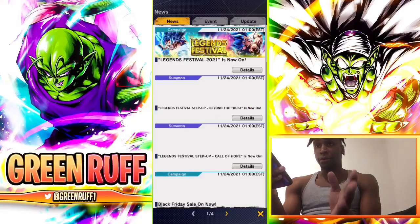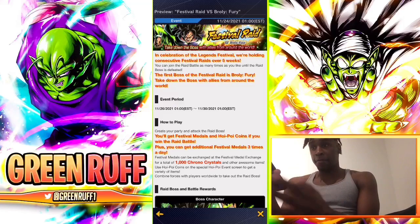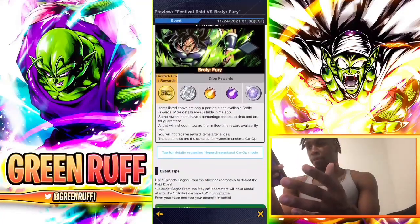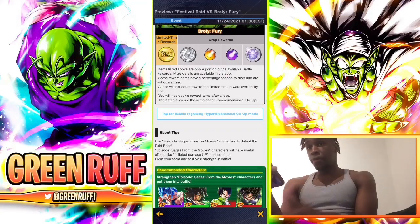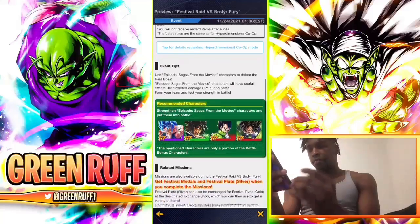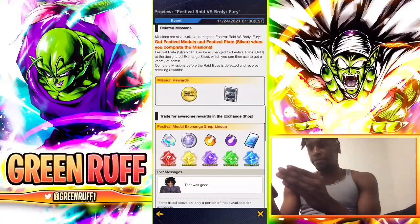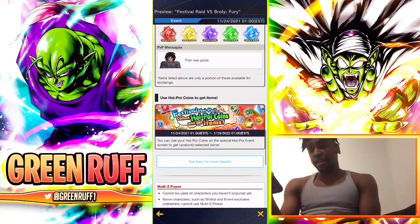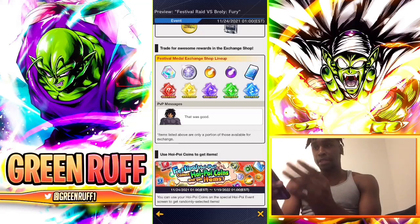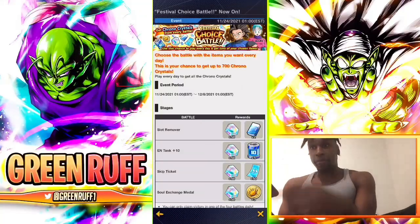The biggest way of getting Chrono Crystals throughout the event is the five-week Festival Raid. Every weekend for five weeks there's going to be a raid, and each week you can get up to 1,000 CC plus 300 more — so 1,300 CC per week. Five weeks times 1,300 is 6,500 CC from the raid alone. Make sure you complete it multiple times and exchange your raid coins for CC on top of the clearing rewards.